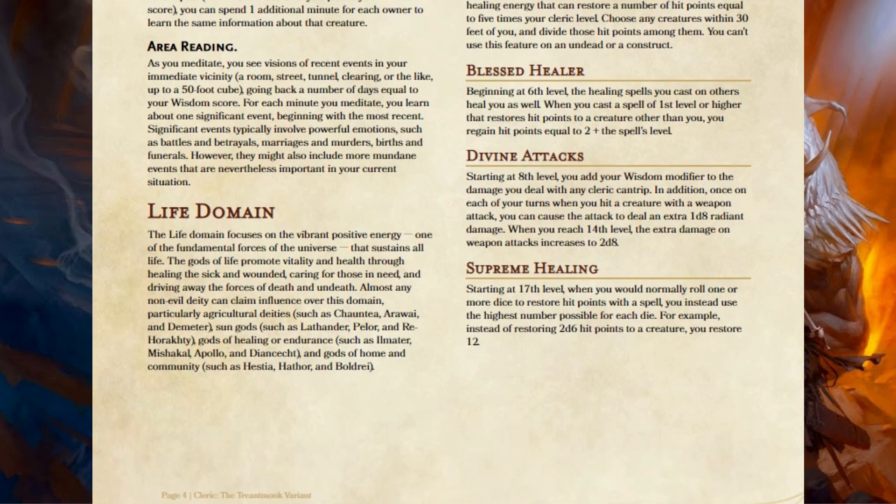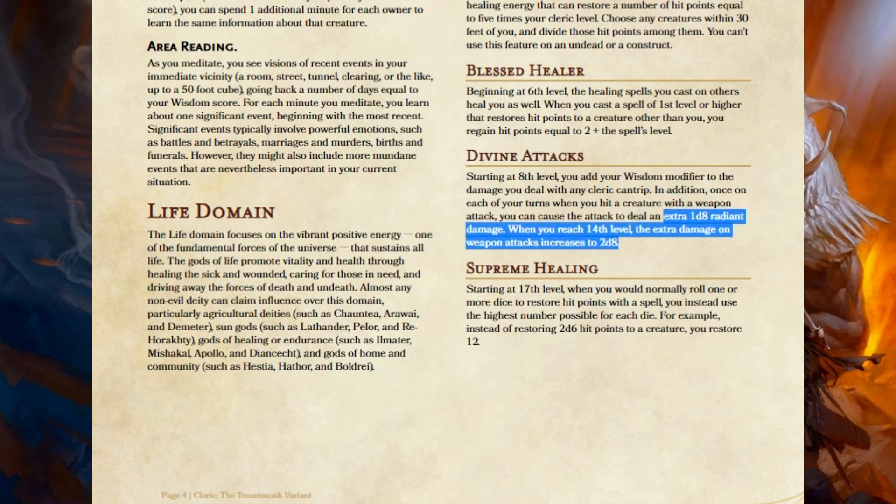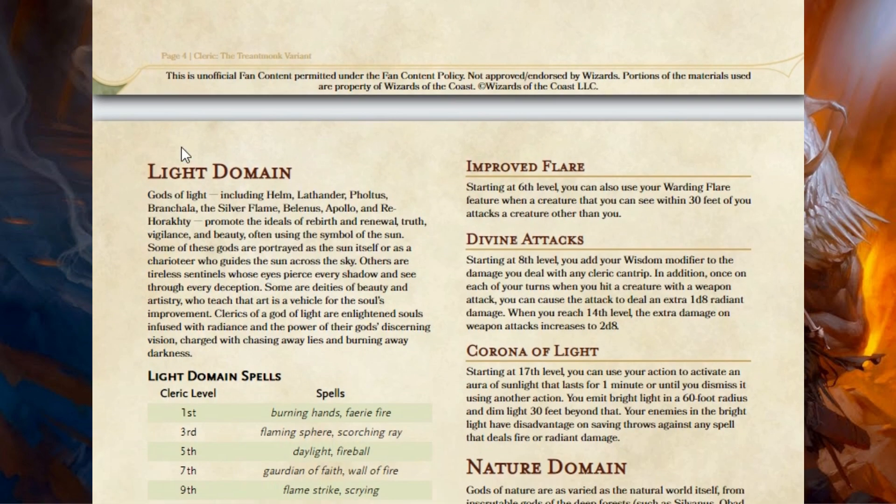The level 8 ability I've changed the same way I changed it with the Knowledge Cleric — now you can also add damage to your weapon strikes, and it will be Radiant Damage. So that brings us to the Light Domain.